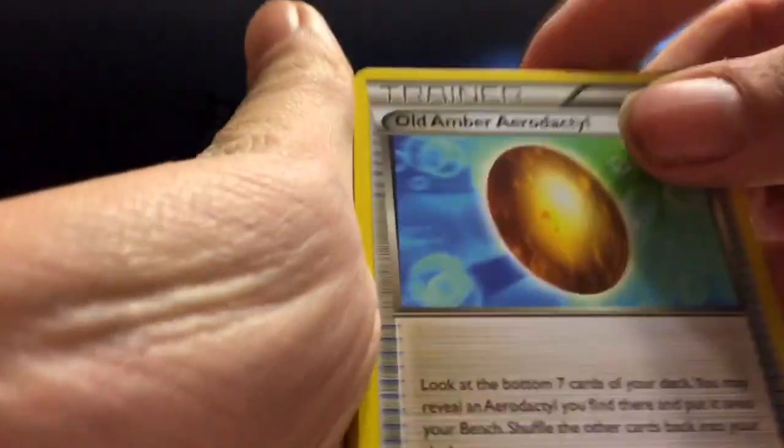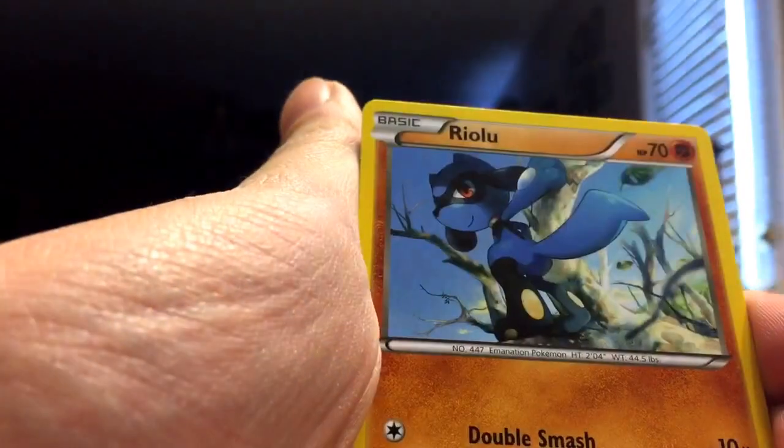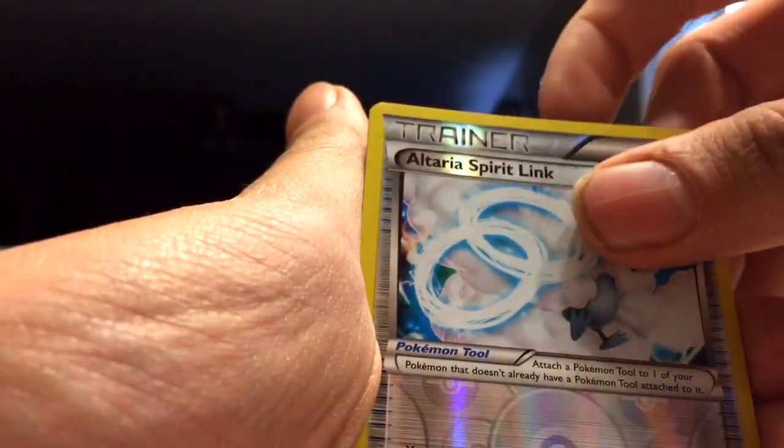We've got Old Amber, Cinchino, Shauna, Riolu, Deerling, Snubble, Mincino, Bronzor, Altaria, Spirit Link, and a Marowak Regular Rare. Alright, next pack.